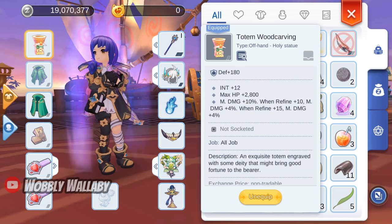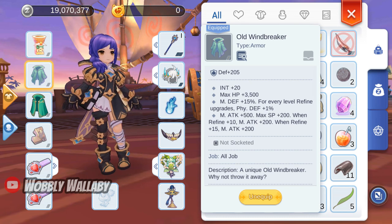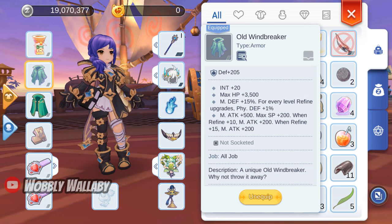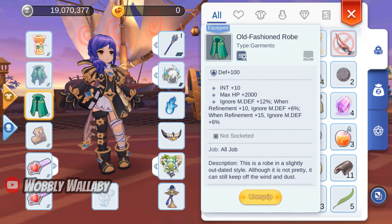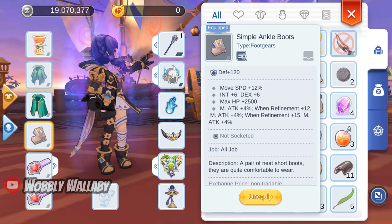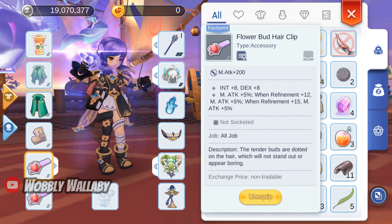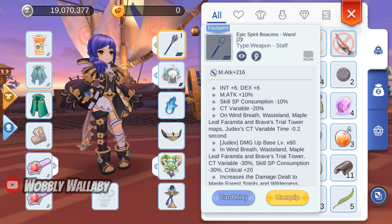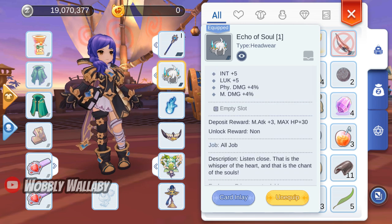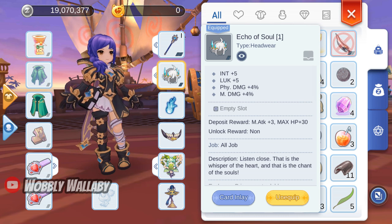For offhand, I use the Totem Wood Carving, which adds good magic damage. For armor, I use Old Wind Breaker — the raw 500 magic attack is quite significant, especially when you start off the game and you have very low magic attack to begin with. For garment, the Old-Fashioned Robe for the magic ignore defense 12% is very good. For foot gear, Simple Ankle Boot provides 4% magic attack and a lot of int. For accessories, I use 2 Flower Bud Hair Clips — it has a great 200 magic attack and 5% magic attack. For weapon, the Epic Spirit Beacon Wand is fine. For head, the Echo of Souls is good — it provides magic damage plus 4%, and you get this for free when you become a Soulbinder.